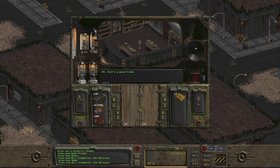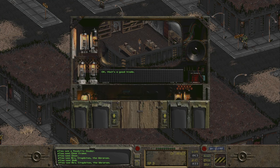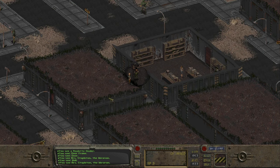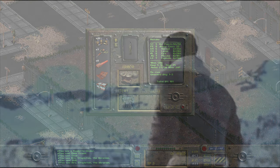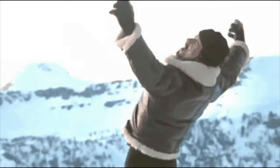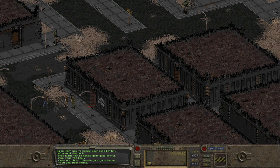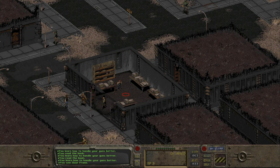After we clear her out of all of her books — we've got multiple books here — it's time to start the mother of all training sessions. Training complete. We have upped our skills in guns, upped our skills in science, upped our skills in medicine. We are flying now, and it's time to head into the general store.